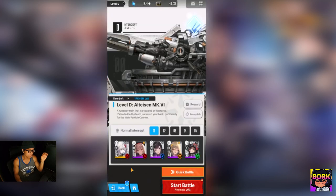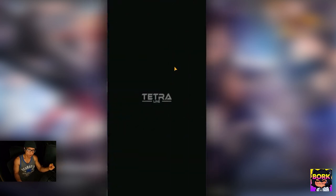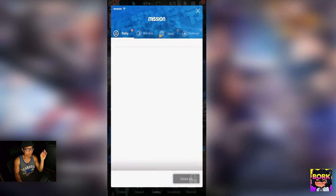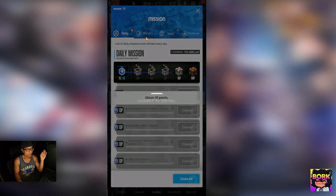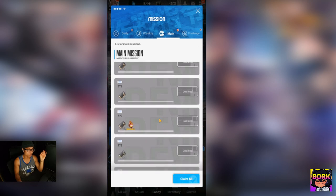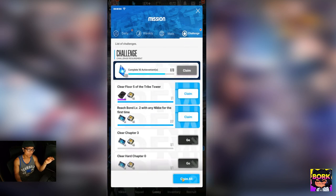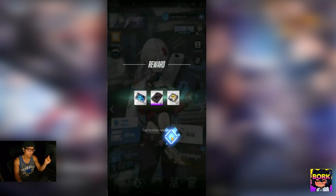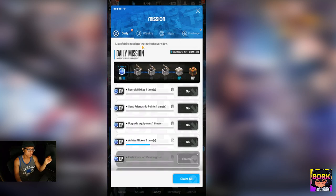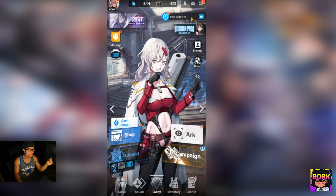There are a lot of different things you can engage with in this game — it was a great surprise. One of the most important parts: click this little icon with the exclamation mark. This is going to provide your daily missions, but most of all, if you go into Main, this is going to give you a huge amount of resources. Make sure to jump in there — it gives you summon tickets, gems, everything you need so you won't be starving for resources, at least early on.